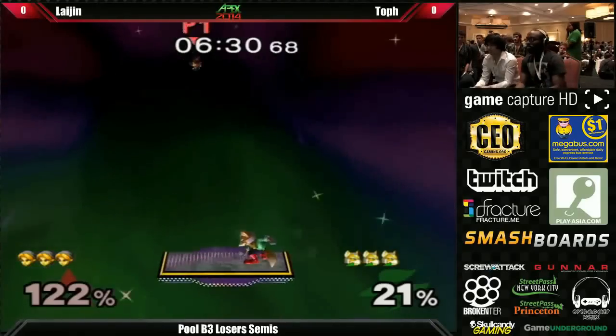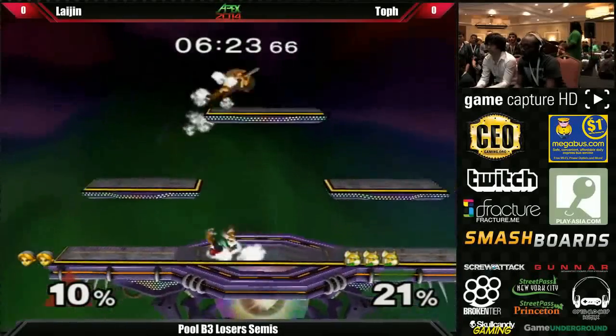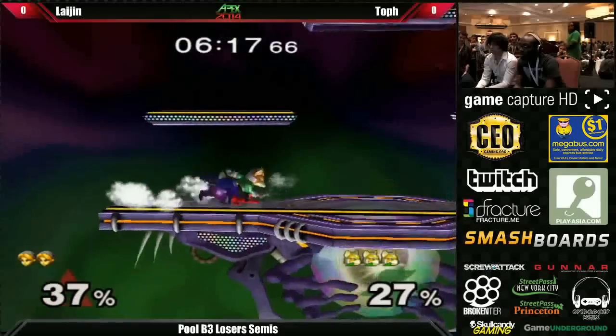Great trade. Up smash right there — he knew Elijah wanted to keep the offense on. Up smash is a really quick move; it's only 4 sixty-ths of a second, or as we call them, frames. So Toph was very confident his move would come out fast enough to counter anything Elijah did.